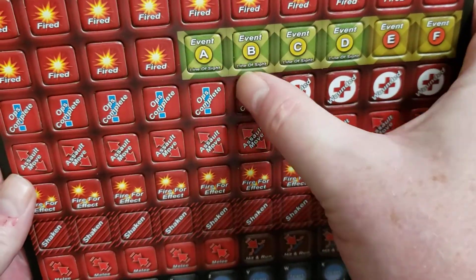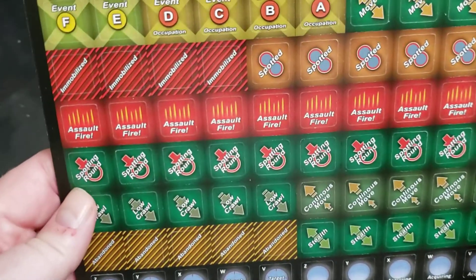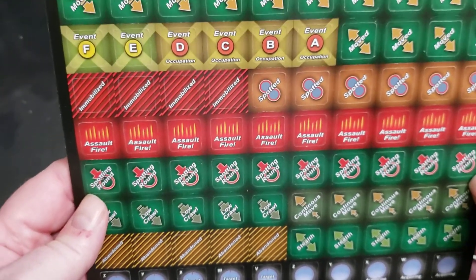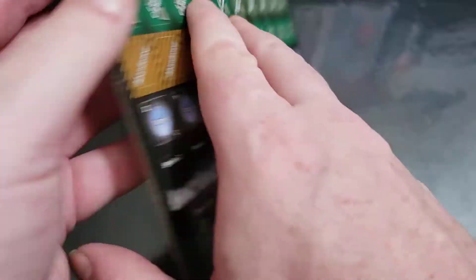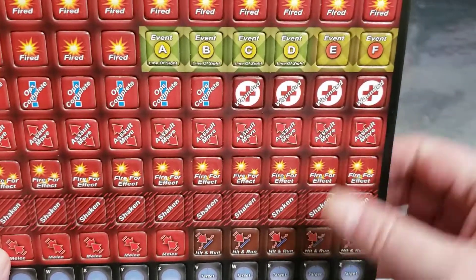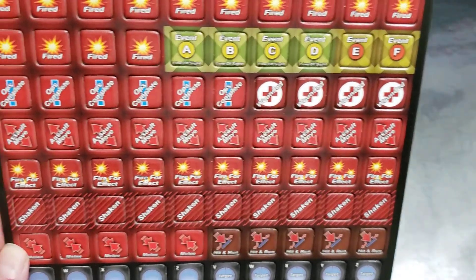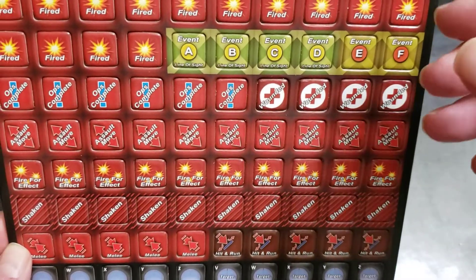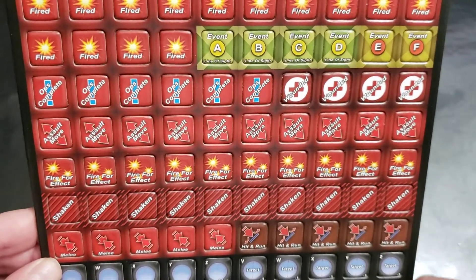What we've got in here: we've got events A, B, C, D for line of sight and A, B, C, D for occupation. We also went ahead and added a couple extra event markers — E and F. Beforehand, scenario designers were limited to just four, and if they wanted more events we didn't have the capability, so we went ahead and made up a couple more event markers for future use and for design-your-own scenarios.